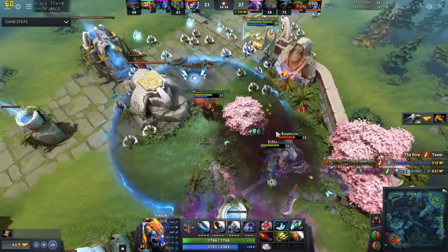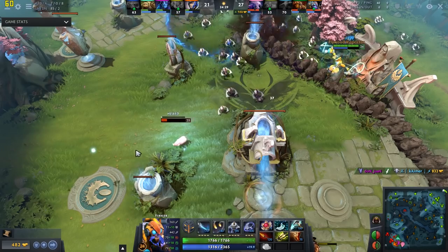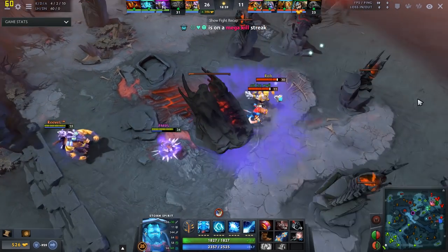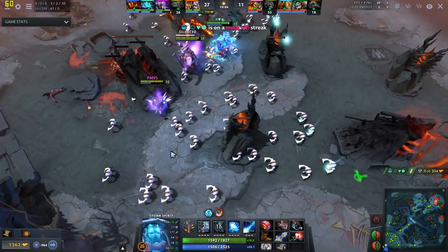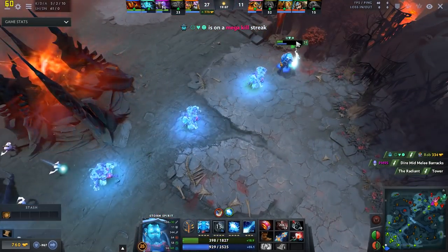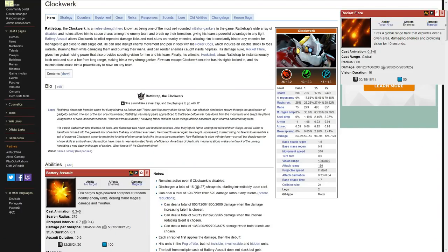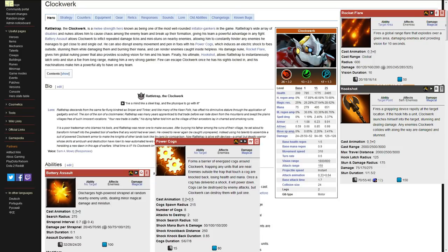Let's move on to counters. Tinker is most effective when he gets the jump on his target, but remains vulnerable to any hero that can get the jump on him. A good example is Storm Spirit, who can easily reach Tinker from a great distance with Ball Lightning and can cast Electric Vortex while in Ball Lightning to stop Tinker from blinking or teleporting to safety. Another hero that ruins Tinker's day is Clockwork, who can use Rocket Flare to scout the forest for a hiding Tinker. If he finds you, he can easily catch you with Hookshot, block you in his Power Cogs, and interrupt your Boots of Travel with Battery Assault — making you a sitting duck.